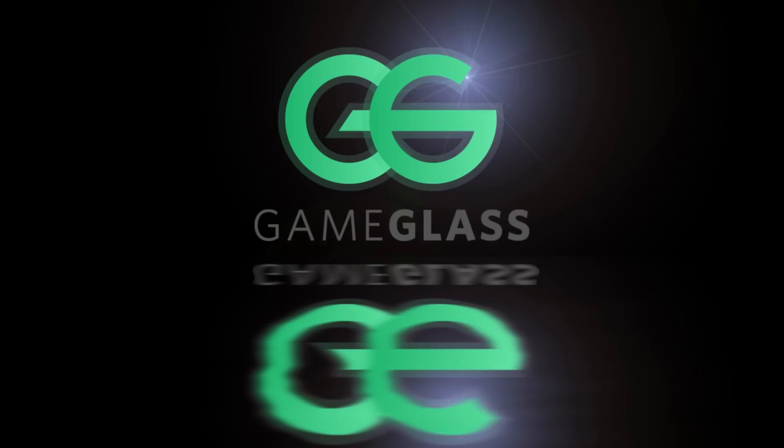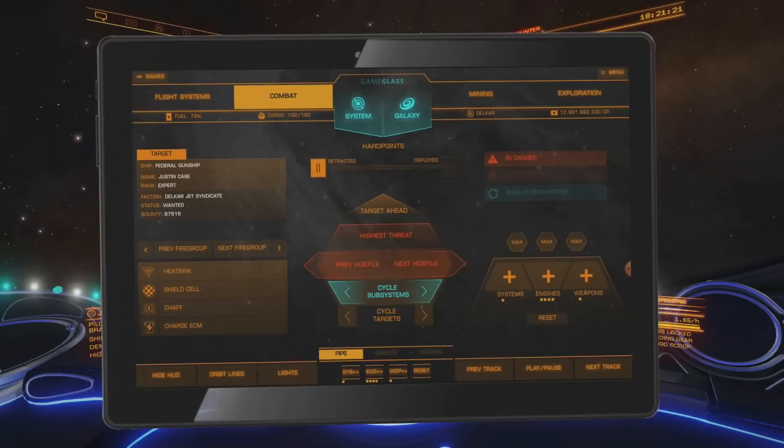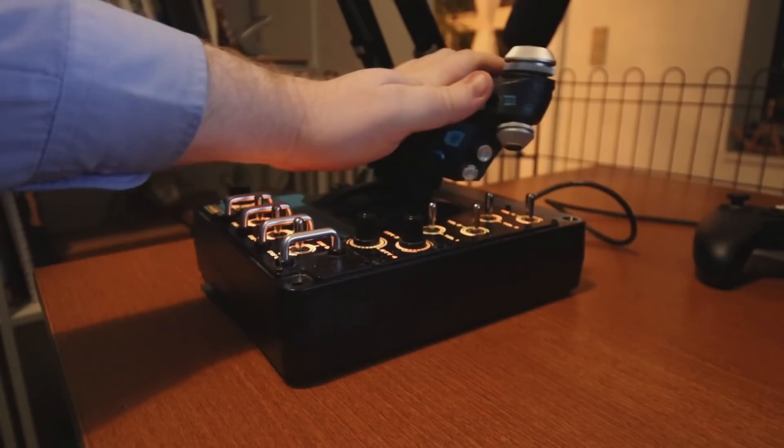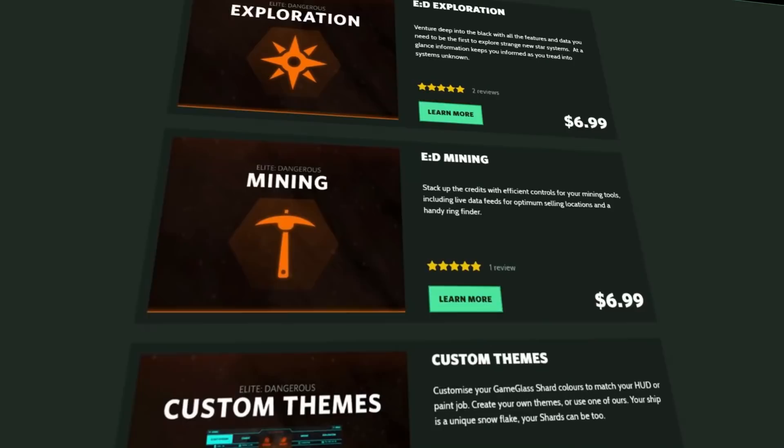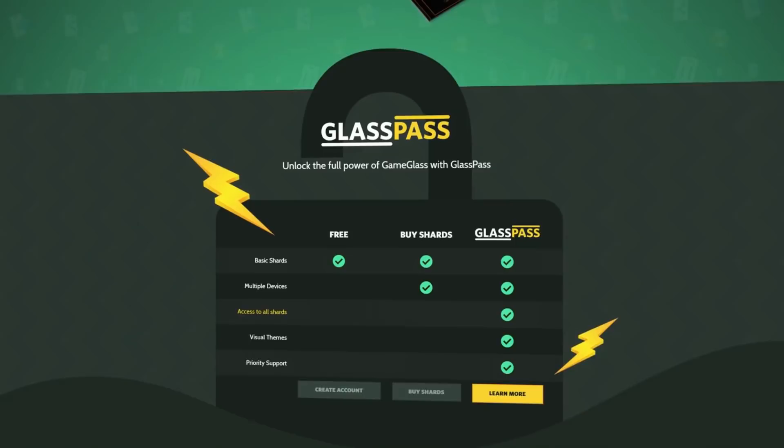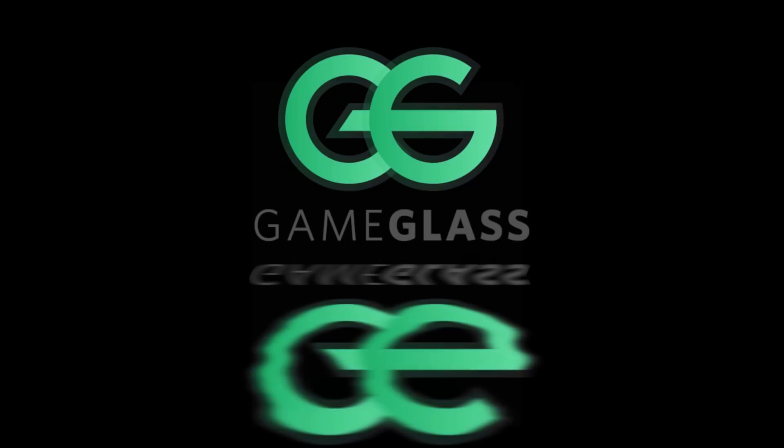Today's video is brought to you by Game Glass. Game Glass allows you to take control of your ship from a tablet or phone, with on-screen information about your ship, your targets, and the world around you. It also works with Star Citizen. Follow the link in the description and try Game Glass for free. You can buy shards and features individually or subscribe to GlassPass. Use offer code DTEA on checkout and get 5% off your first purchase.